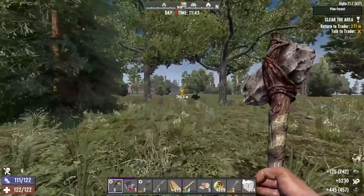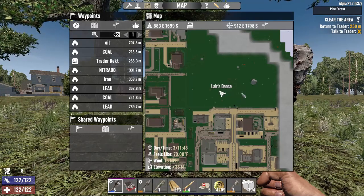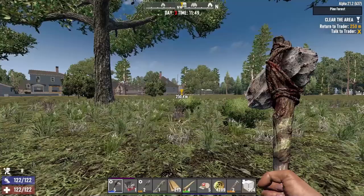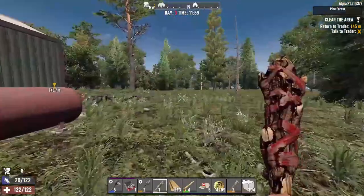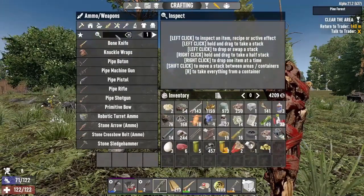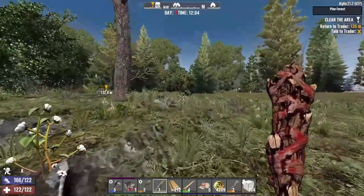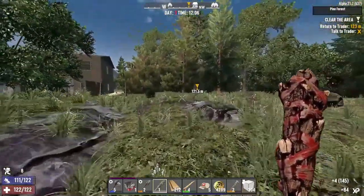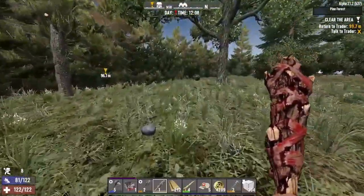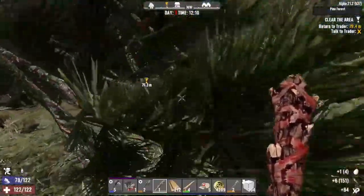I keep getting gold - it's probably because I keep investing in Miner 69er and Mother Lode. No matter your playstyle you can never go wrong investing in those. That should be enough coal. You can track these nodes by color - coal ones are black, easy to find. Oh, over-encumbrance is wearing me down. Can I make a better club yet? Still tier one - too bad. Every little bit counts because every night is a horde night, and I'd prefer the strongest weapon at every moment.